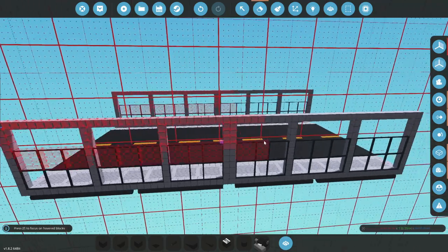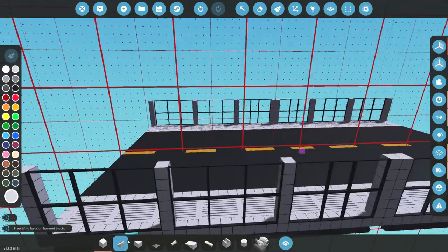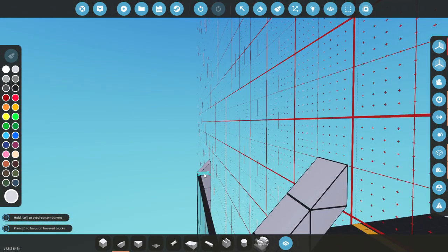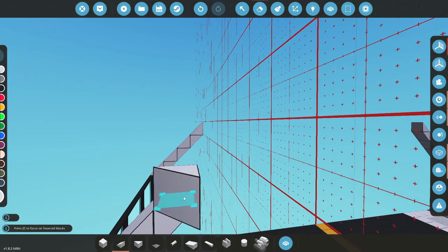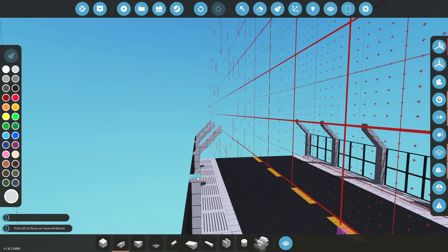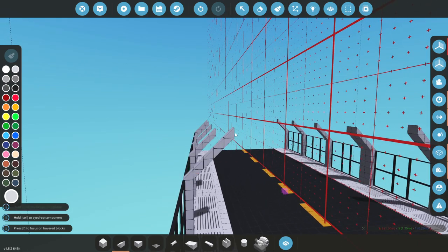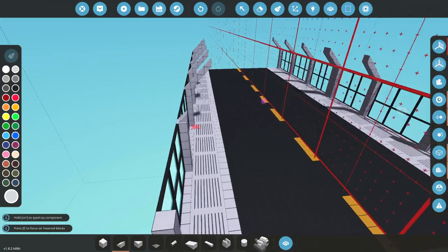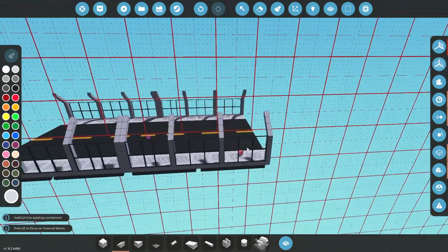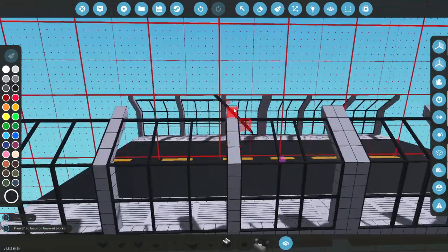From here, what I want to do is delete all of these guys. I'm then going to go ahead and grab this colour again. We're going to do this — up three, then do four. We're then going to do it again and again and again. Slowly but surely, we'll get there. So we're going to have windows going up the sides this time. Okay, windows are all in — that's very nice.